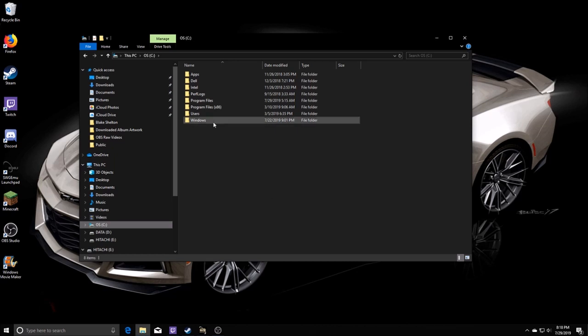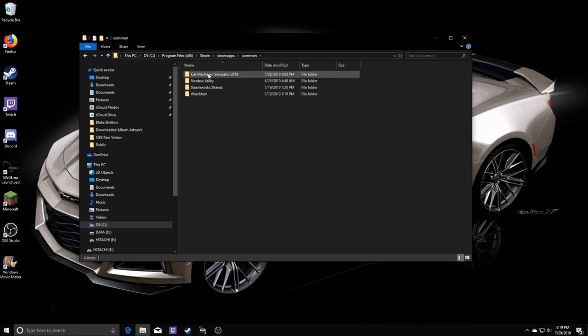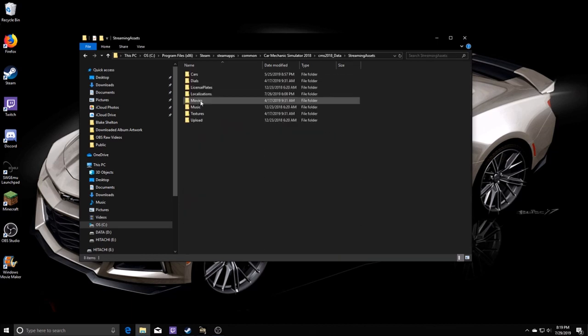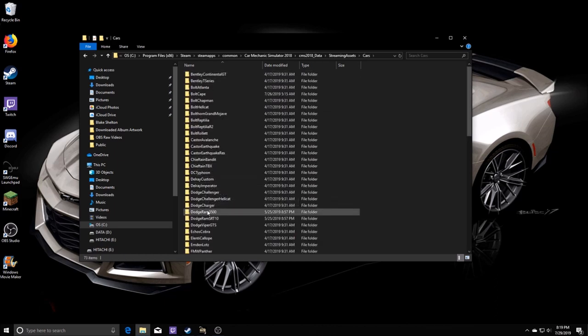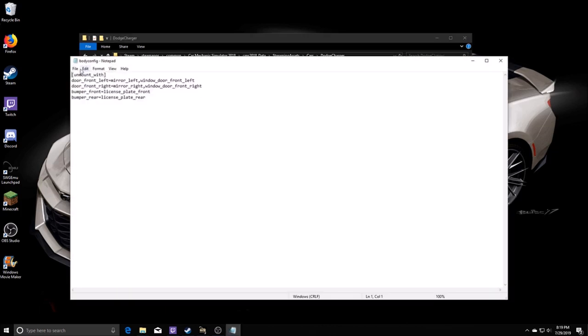The first thing we want to do is make a copy of the 68 Charger folder. This is for PC users only - unfortunately the Mac does not have the car editing features. So we're going to go into Program Files, find Steam, go to Steam Apps, Common, Car Mechanic Simulator 2018, CMS 2018 underscore data, Streaming Assets, and into Cars. In there we'll find our Dodge Charger and open up the body config file.